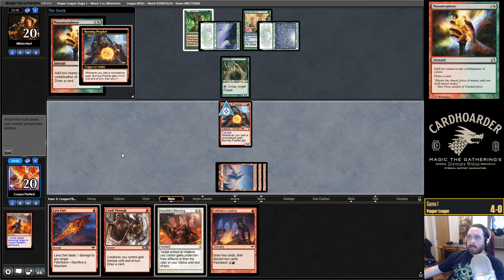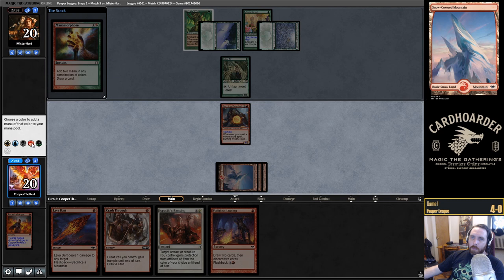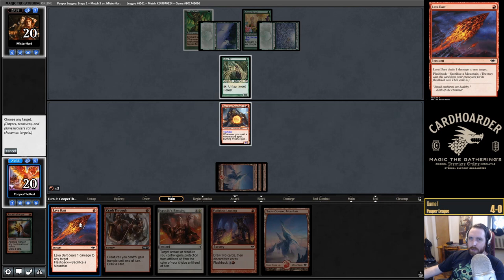Metamorphose. Kind of want another land, and we have Faithless Looting to get rid of it if we don't want it later. Just because Ponza is right there, having those extra lands might be important. Maybe.